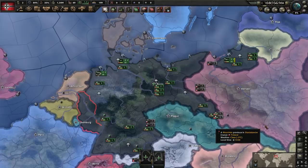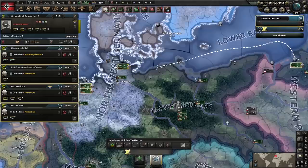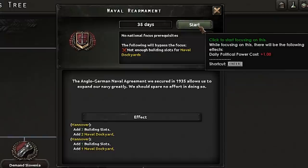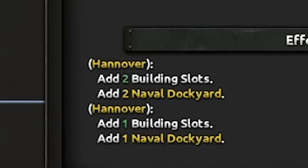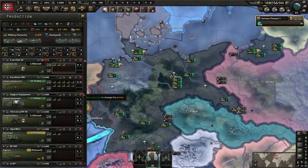Did you know that light cruisers in Hearts of Iron 4 are completely and utterly broken? Let's merge up that fleet. Let's go into national focus and do the naval rearmament — Anglo-German agreement. We secured it in 1935, which allows us to expand our navy greatly. Three naval factories all in Hanover. Let's go — tanks? Pfft. Anti-air, yeah, why not. One on the motorized.